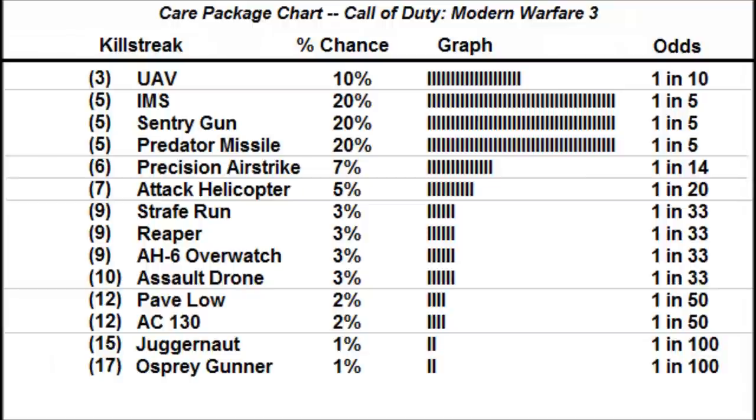This is my best guess at the contents of a care package. This chart is for normal care packages only and does not apply to Escort Airdrop packages, Osprey Gunner packages, or Drop Zone packages. Osprey Gunner might use this same chart, but I'm certain that Escort Airdrops and Drop Zone packages both use different charts. Thanks for watching, and please don't forget to rate this video.